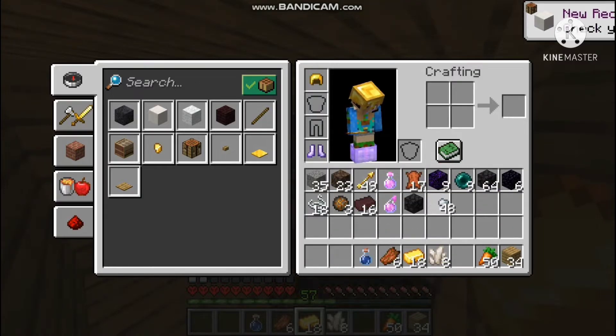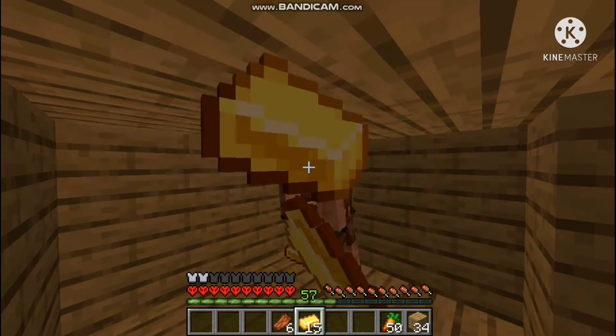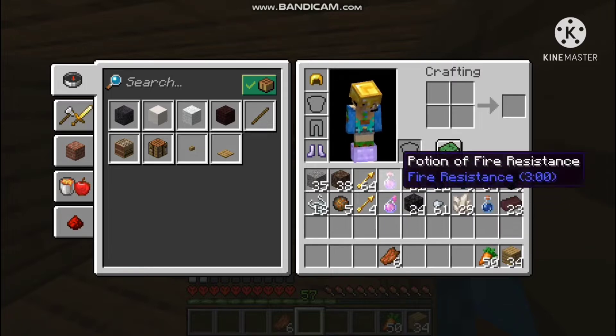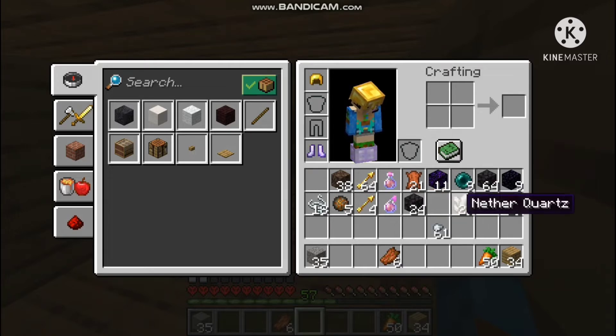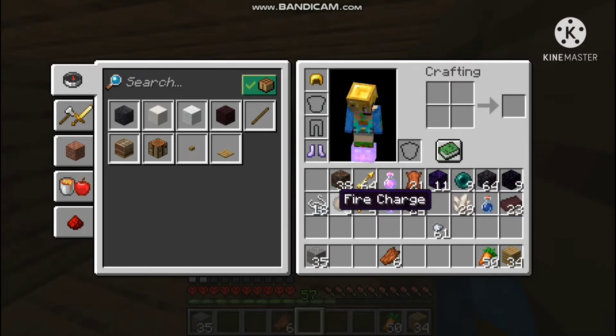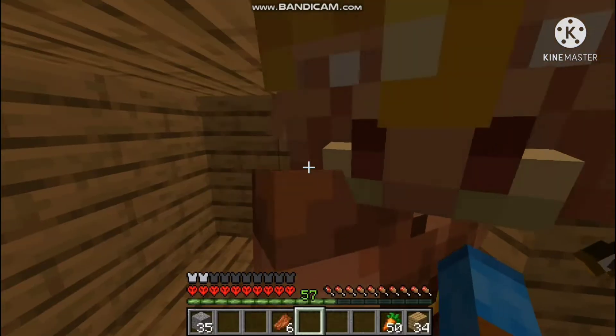Gravel, blackstone, iron, nether quartz, water bottle, six obsidian. I've finished trading and this is everything we've gotten. I'm happy with the gravel - we'll have to do more trading in the future to get more. We got 61 iron nuggets, which isn't a lot but it's something. Some obsidian, nine ender pearls, leather, a lot of arrows, fire charges, and crying obsidian. The main thing I want to do now is convert this gravel into dirt so we can get more dirt.